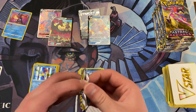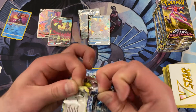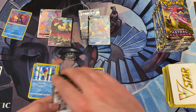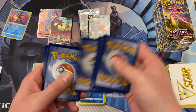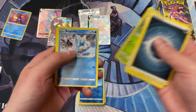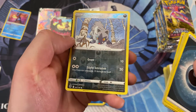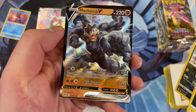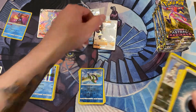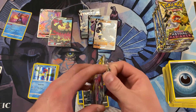Will we see the Secret Rare shoes though? That's the real question — I'm on the hunt. All right, we've got a Darkness Energy, Feathered Ball, Hippopotas, a Cyndaquil. We've got a Reverse Holo Poochiena and then a Machamp. Wow, that looks really cool — actually looks like he's going to reach right out of the card and grab you. Off to a good start — that's what I like to see.